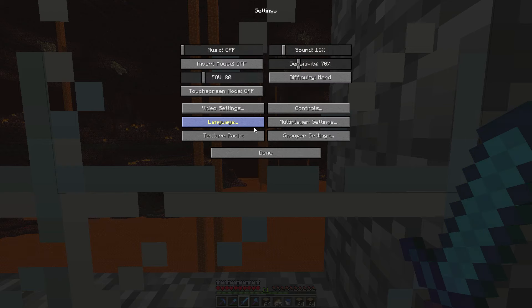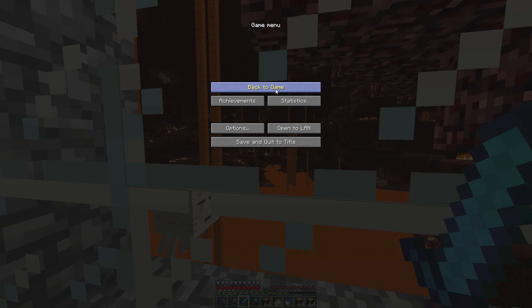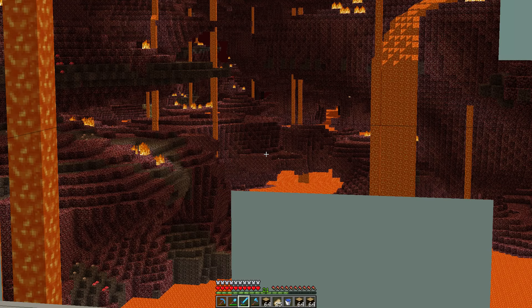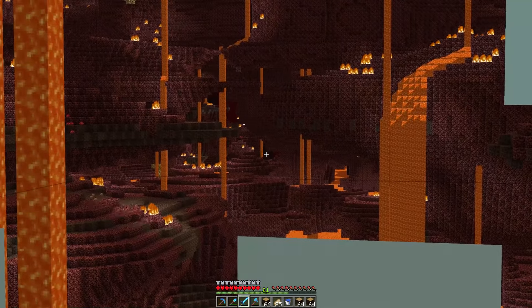Let's just go all out extreme and load that. It looks like those pesky ghasts have well and truly gone. They were there for many, many versions. We lost sight of them when the void fog or the nether fog was made more dense, and now I've loaded quite a bit of land. You can see a nether fortress way in the back there.